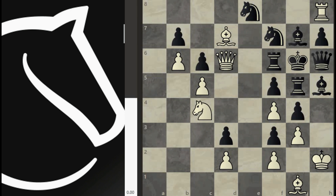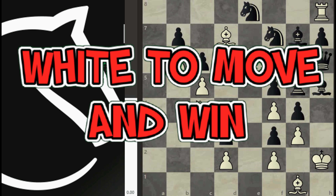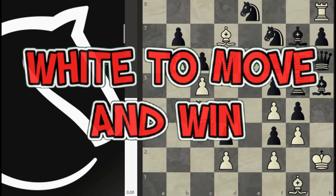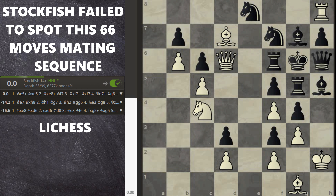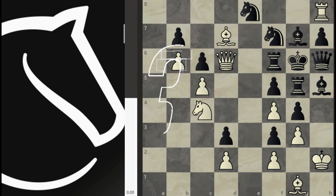Hello guys. Today we are back again with another ultimate chess puzzle. White to move and win. There is a forced mating sequence in 66 moves. Pause the video and try to solve this legendary puzzle.